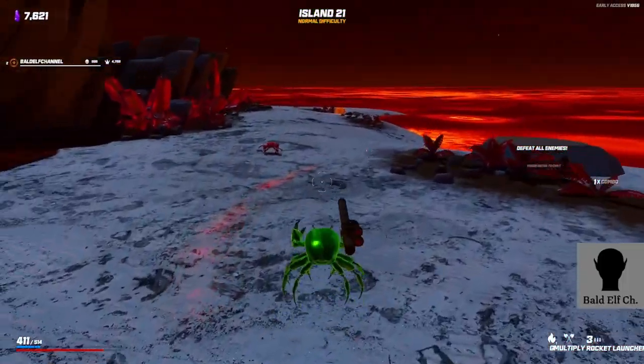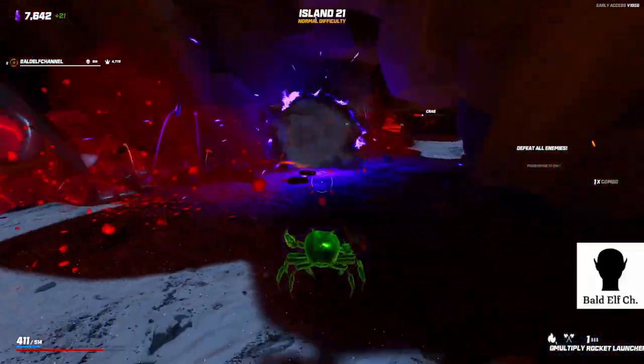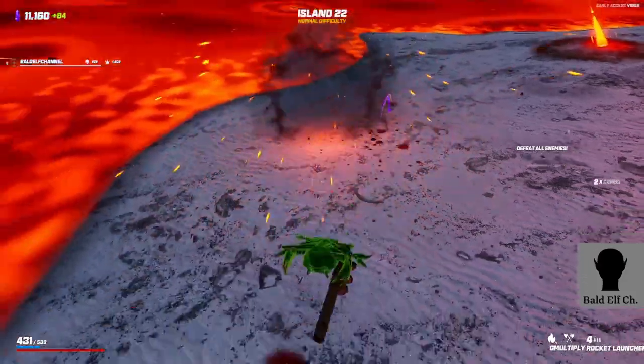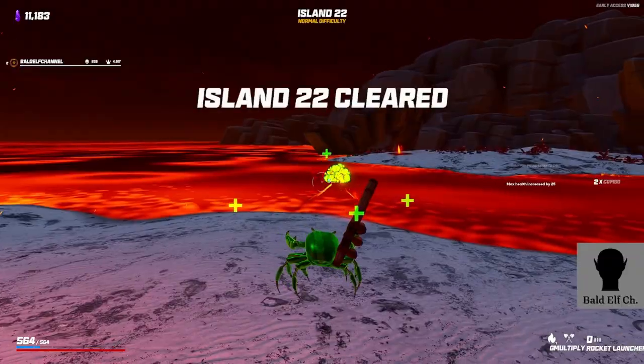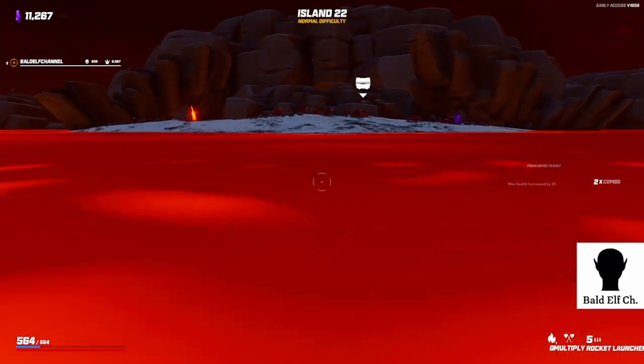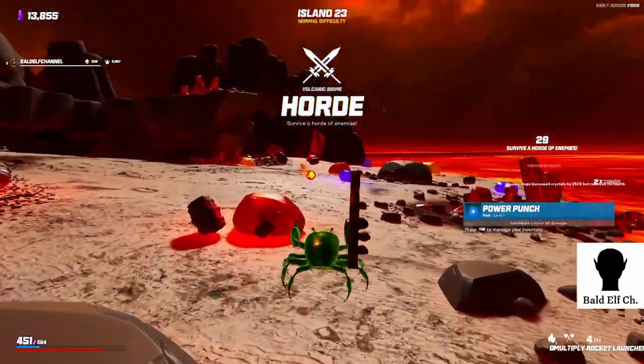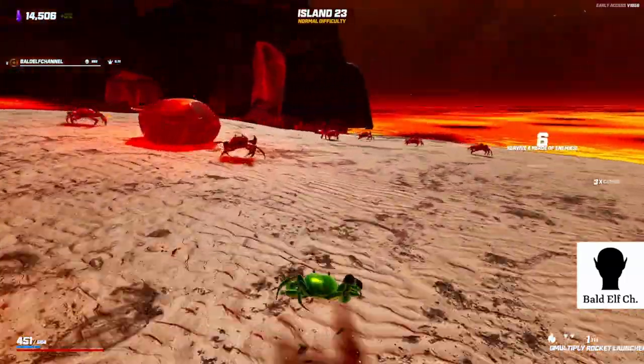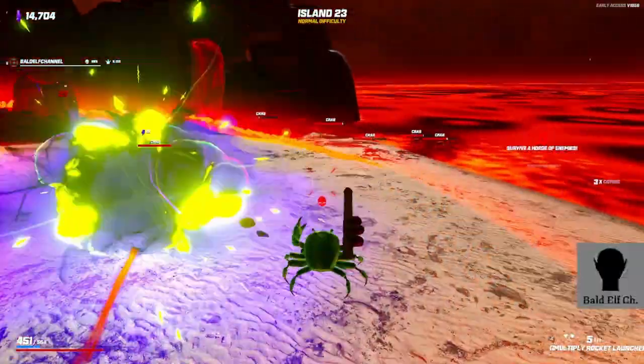Lava time - not many enemies. Where'd you come from? Goodbye. Now I can just walk in lava like it's nothing. Let's get a skill chest from a horde - there are a lot of fire rocks here. Ow ow ow, a little hot.